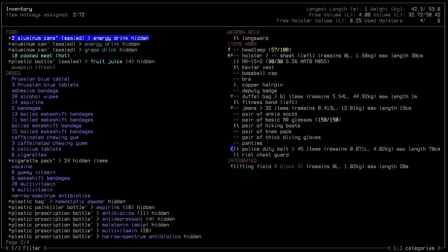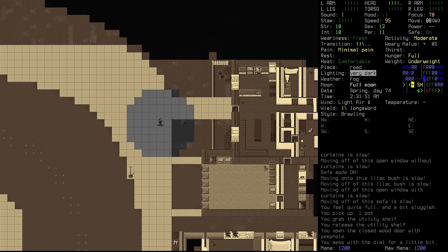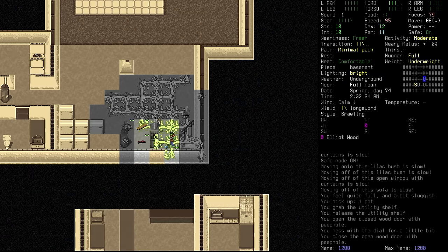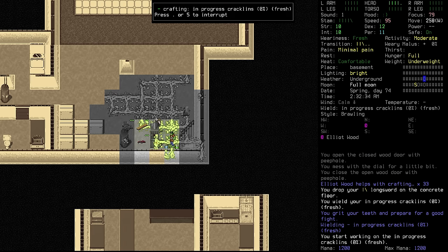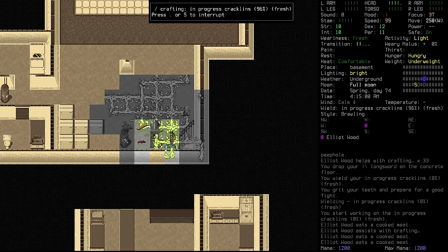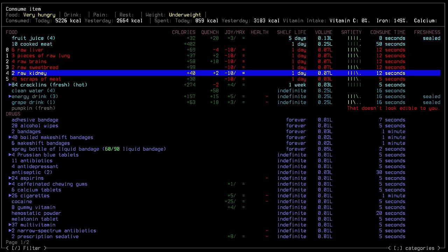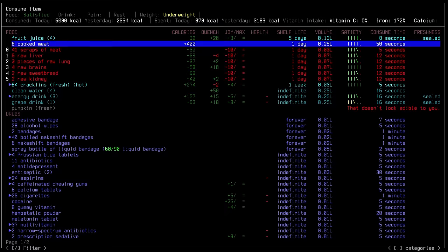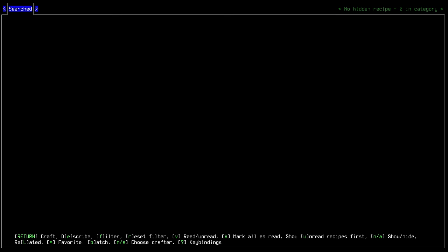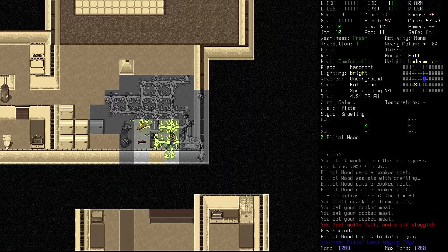We're going to come back to that safe for sure — we might need a stethoscope to actually pick it. We just mess with the dial, and a lockpick won't help either, so we'll need a stethoscope. The fire is still going — we have our pot. Let's have a look at making some cracklins. We can! Let's do a big batch and work through most of the night. That's 84 cracklins. We're a bit hungry again and have had a lot of calories today, but let's push further. This stuff is going to last a week, though it'll make us thirsty.